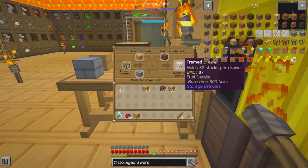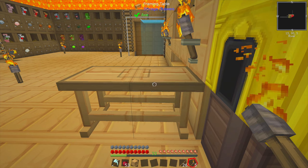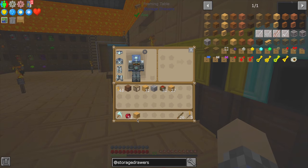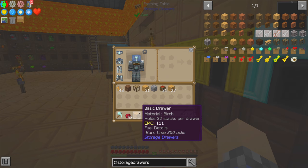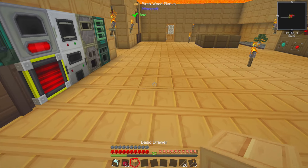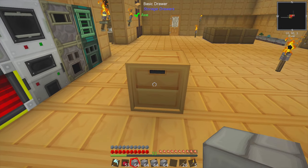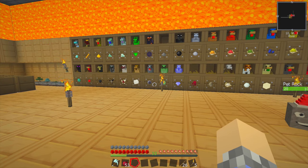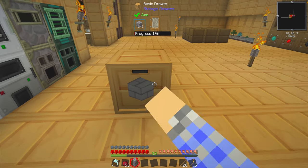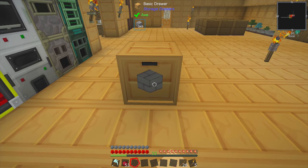You can mix and match and make that framed drawer however you want. We're not going to do that because it did look terrible. But as you can see, it'll hold 32 stacks per drawer of a single item. So if you wanted to throw that down there, for example, we could put all of our regular bricks in there by just right-clicking. It functions almost identically to the barrels — you want to take stuff out, left-click; shift-left-click to take out a stack. It's pretty basic.